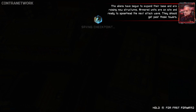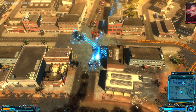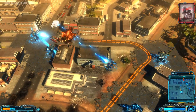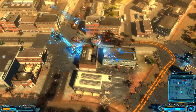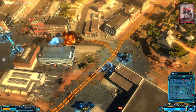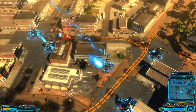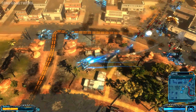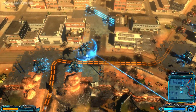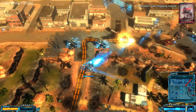The aliens have begun to expand their base and are raising new structures. Armored units are on site and ready to spearhead the next attack wave — they should get past those towers. Tank Brigade reporting, leading assault. Gunship ops team ready to begin mission. Tank joining the attack. Jet fighters in the zone, attacking the aliens. Gunships attacking the alien. Humvee team engaging hostile.